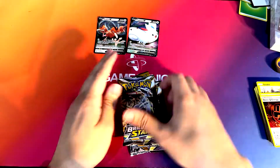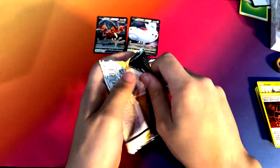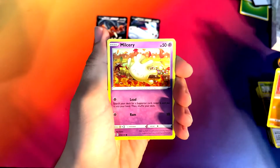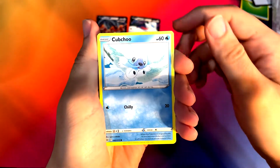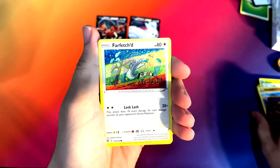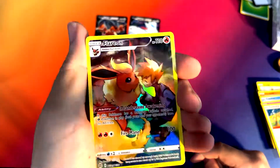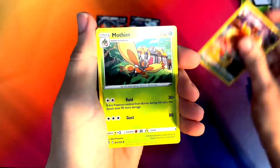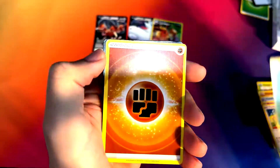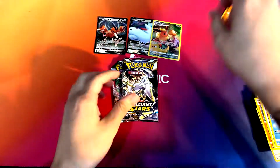Now we're going to get into Brilliant Stars. I'm looking for a gold — Arceus would be cool, any of the gold cards really. Secrets are nice too. Nosepass. Milcery. Cubchoo. Dedenne. Farfetch'd — that's a cool art on that one. Oh nice, we got a Trainer Gallery card of Flareon — that's super cool. This usually replaces the reverse. And this is our rare, the Mothim. Nice little Ultra Ball in there too.